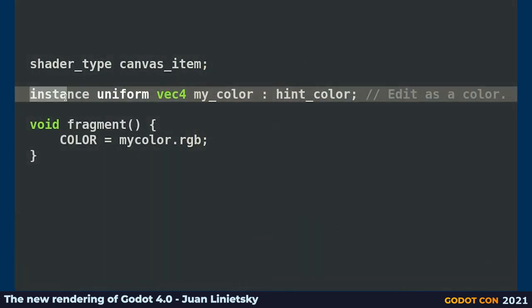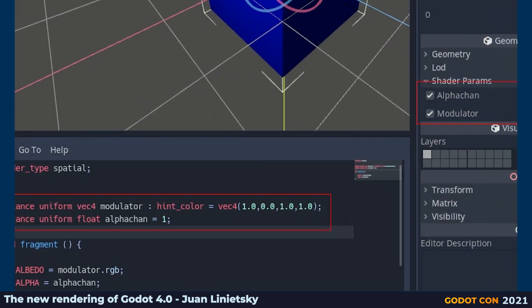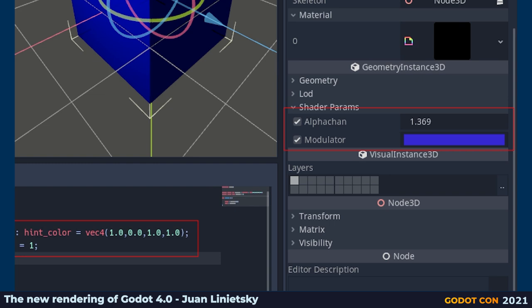Per-instance parameters are also supported. Want to change the color of a tree in a forest? In Godot 3 you had to create a material override just for that. In Godot 4, you can just expose the uniform as a per-instance uniform, and the settings to tweak it will appear on the node.